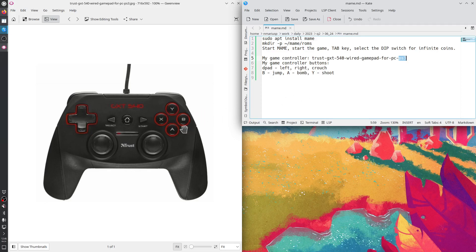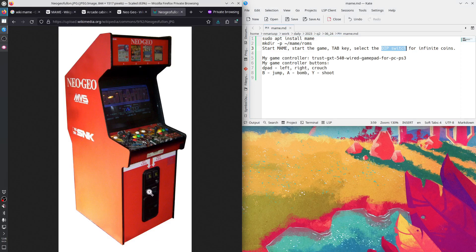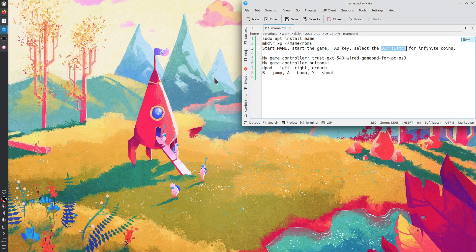So this is my controller. When I started MAME and started the game, I pressed the TAB key and went to the menu there. There's a menu for DIP Switches, and I toggled on the DIP Switches for Infinite Coins, where you do not have to insert coins into the arcade cabinet for Player 1. So let's play this game for two seconds and then we'll talk some more.